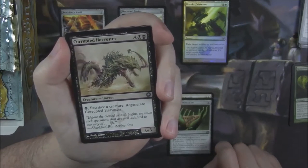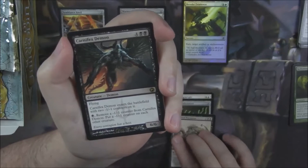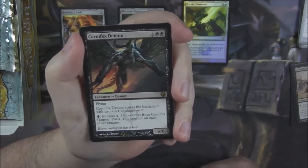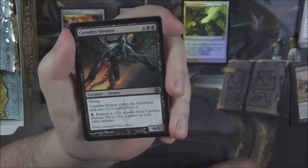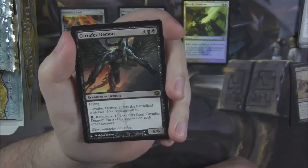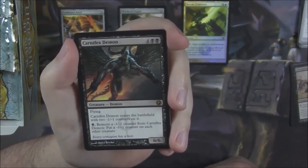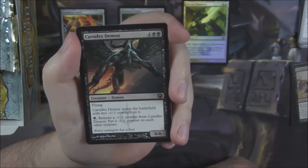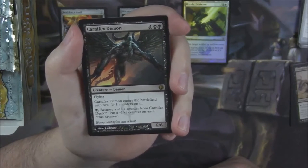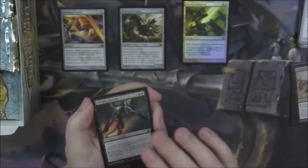Corrupted Harvester, a 6/3 for 6 — sacrifice a creature to regenerate it. And we got a Carnifex Demon, a 6/6 for 6 with flying. Carnifex Demon enters the battlefield with two -1/-1 counters on it, so it comes in as a 4/4. If you pay a black and remove a counter, you put a -1/-1 on each other creature — you can cause your opponent quite a lot of grief, especially if they have a lot of little creatures.